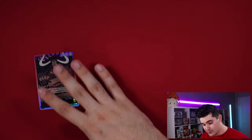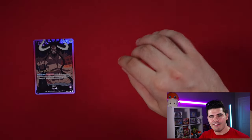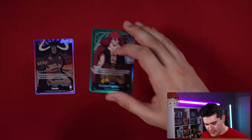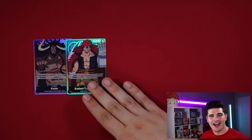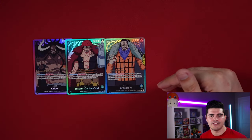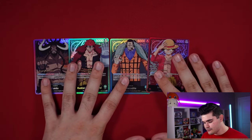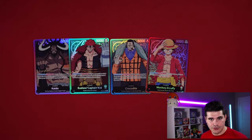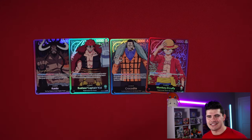Final ranking of the starter decks: Kaido is the best, especially accounting for multiple starter decks and deck longevity. Kidd is a very close second — the cards are so strong, out of the box it's as competitive as it gets. Then Crocodile — I love the control playstyle and interacting with the opponent's board. And finally Luffy — the effects are cute and powerful and should be respected, but in terms of overall power level it's definitely the weakest.